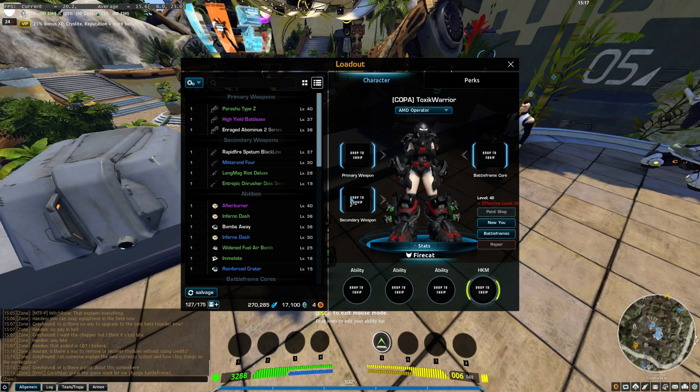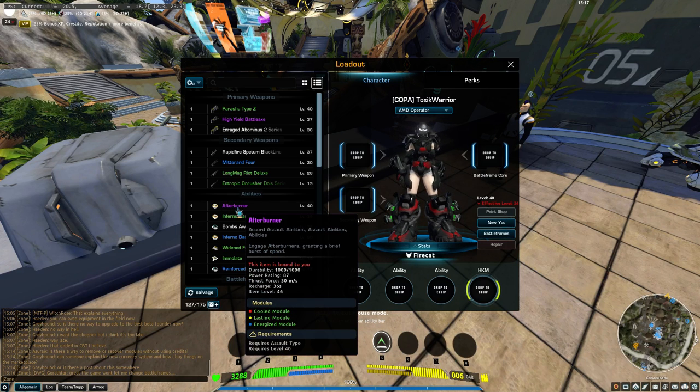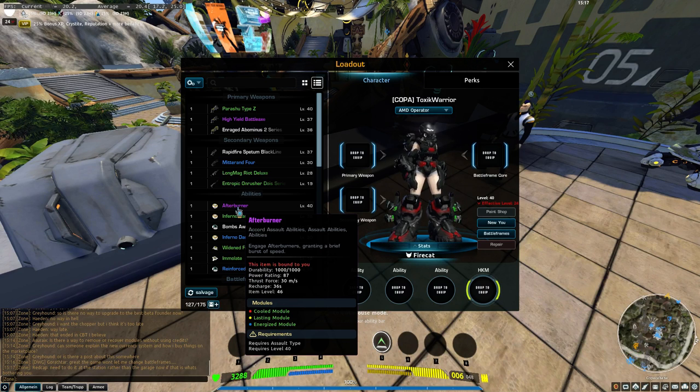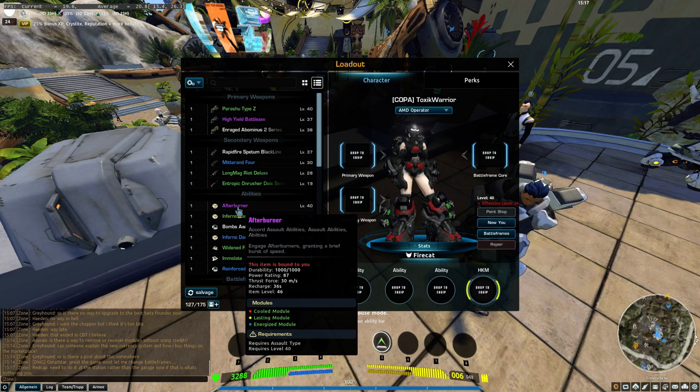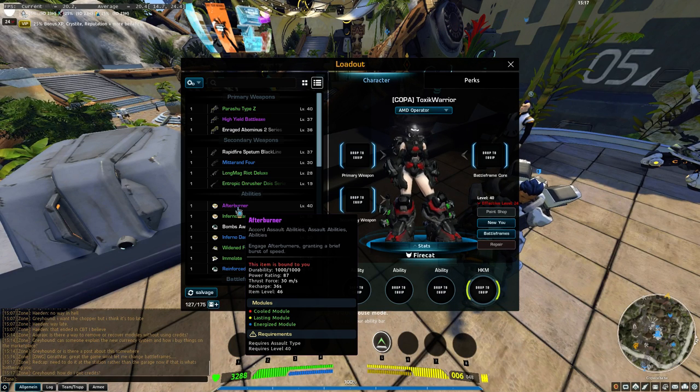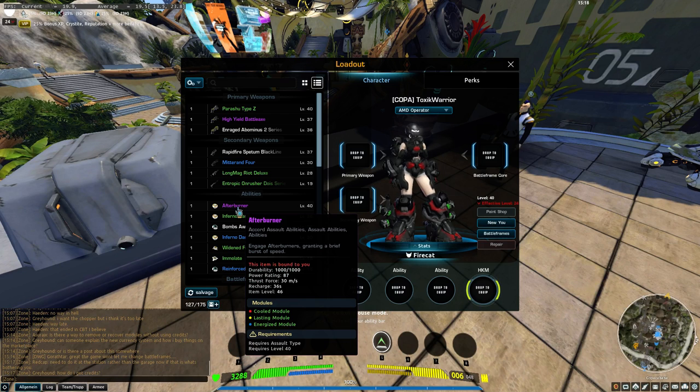I opened the loadout and got my abilities — my afterburner. This is an Accord Assault ability. My Fire Cat is an improved assault battle frame, so it can use every Accord Assault ability and weapon. The same is for the Tiger Claw, but Fire Cat can't use abilities from Tiger Claw, and Tiger Claw can't use stuff from Fire Cat. But both can use stuff from Accord Assault. And Accord Assault can only use Accord Assault equipment and weapons — no Fire Cat or Tiger Claw equipment. The improved can use from the basic, but not from each other.